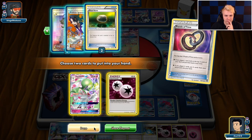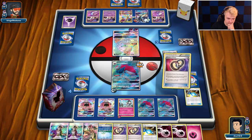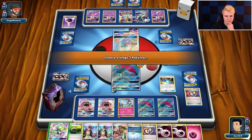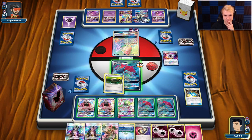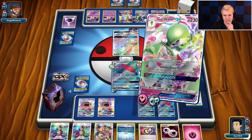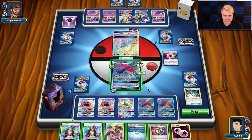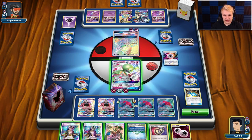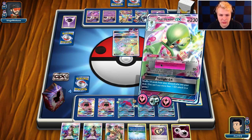We go Float Stone so we keep the DCE in play. There — so that way all we need is a Guzma on the following turn. Let me get that Secret Spring to the Guardi. Six energy between the two of us, and then all we need is Guzma to KO that. Infinite Force — that's a knockout.